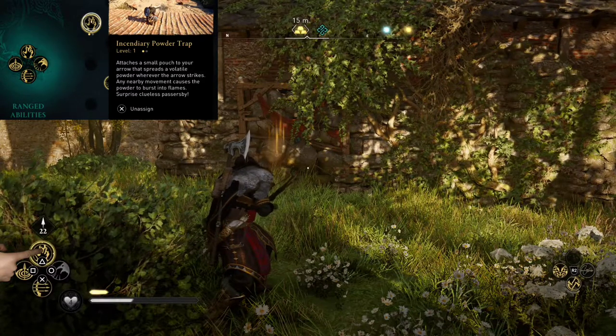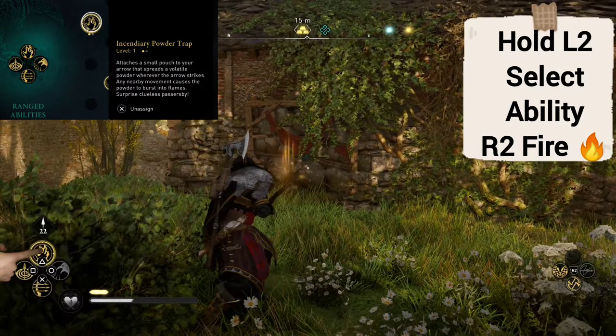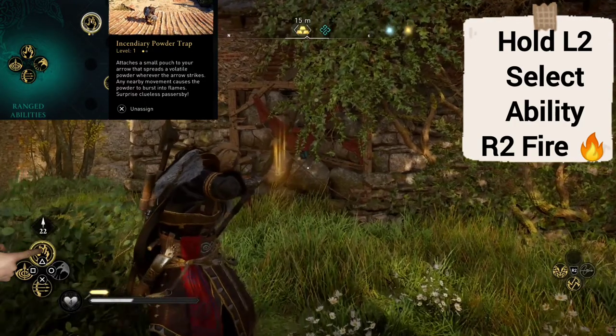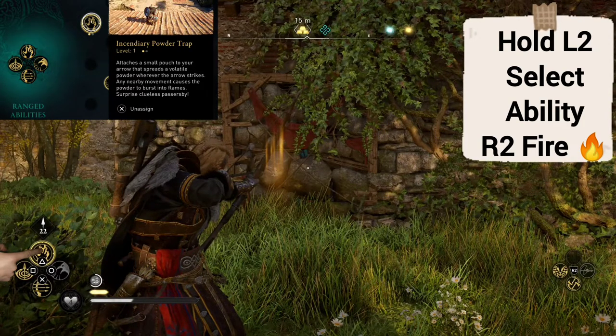Once that's equipped, all we need to do is hold down L2 to get ready to fire the arrow, then select the appropriate button — in this case it's the triangle button, but whatever you have it equipped as, that will be the button. Then all we do is press R2 to fire the arrow.